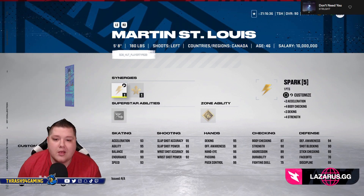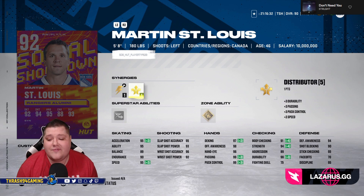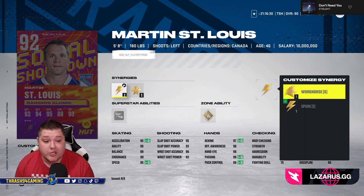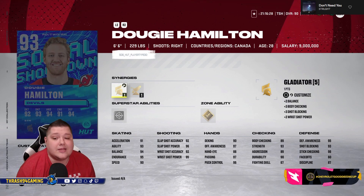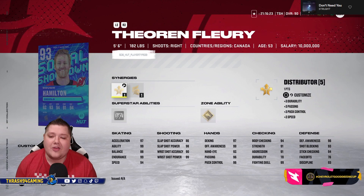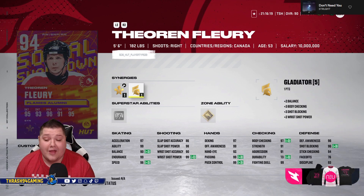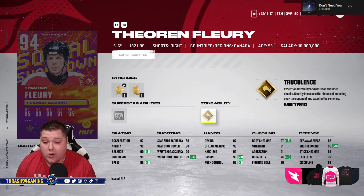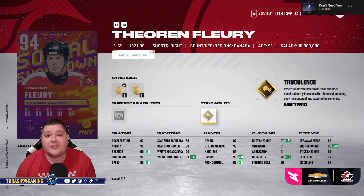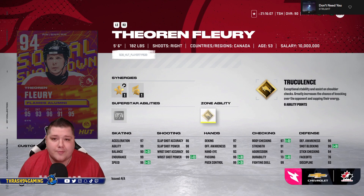Kirby Dach, six foot four, decent skating, good category everywhere — honestly it's a pretty good looking card. Marty St. Louis at 92 overall — Habs fans rejoice — 95 for speed and acceleration, could be a lot of fun to use. Dougie Hamilton, six six defenseman, another card for my team. Last but not least, Theo Fleury, five foot six, one of the fastest cards you're ever gonna find. The nice thing about him is he has Truculence, so that could really help him.